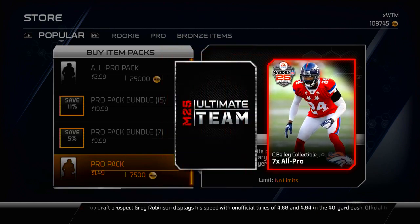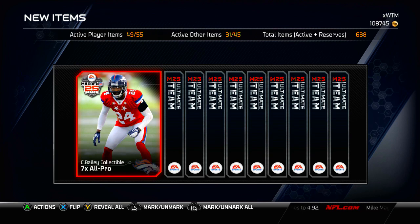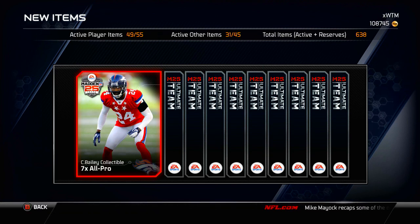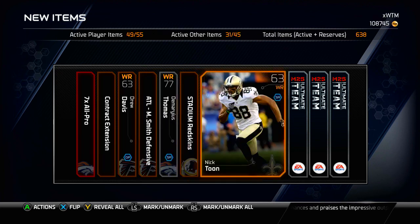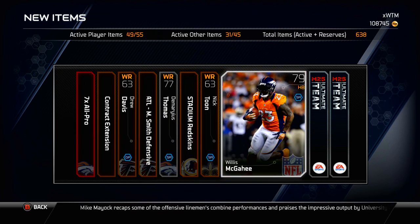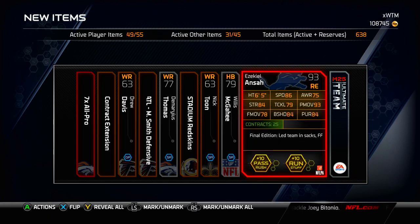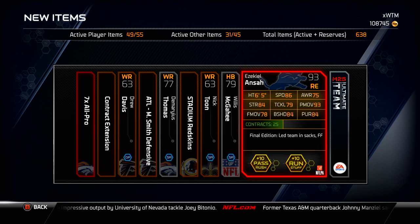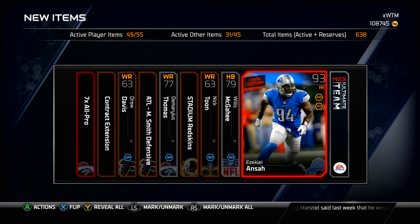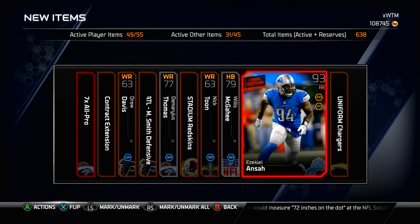Let's do one more and see what we can get. We get a Champ Bailey All-Pro collectible — seven-time All-Pro, an Elite collectible. Not sure how much this goes for, but it's a nice start to the pack. Drew Davis, Defensive Playbook, Demarius Thomas, Top 100 Nick Toon, Willis McGehee, and an Ezekiel Ansah Final Edition right end — 93 overall, pretty nice to pull. Stats aren't the greatest, 86 speed is definitely not the best, but it's not a bad pull. Somebody's probably going to buy that for at least 7,000 coins trying to do that Final Edition collection. So that was not too bad.